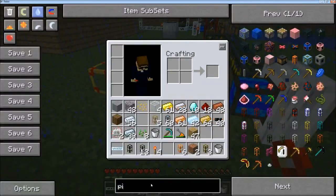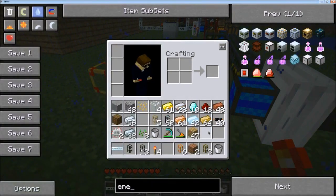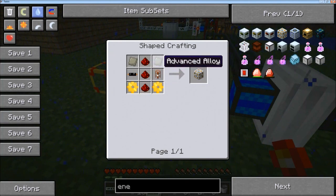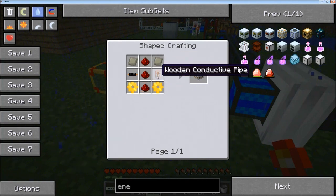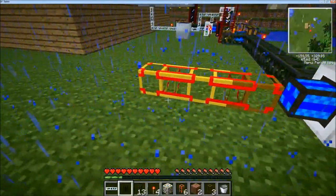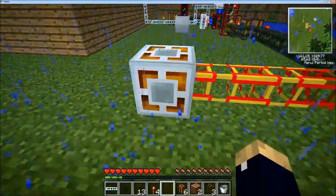The next thing we need is an energy link, which will convert BuildCraft energy into IndustrialCraft energy and vice versa. It is a mixed recipe with some conductive pipes and copper cable. Make one of these and put it like that.